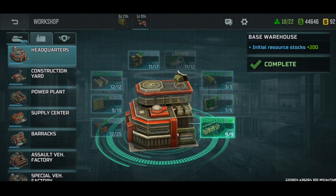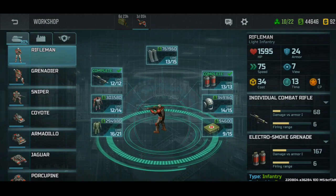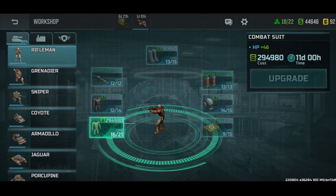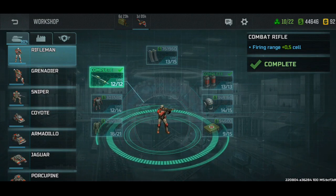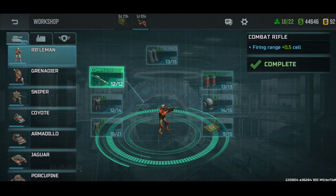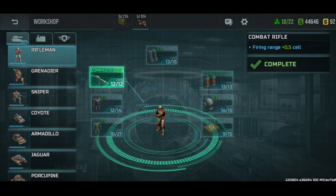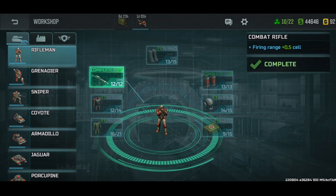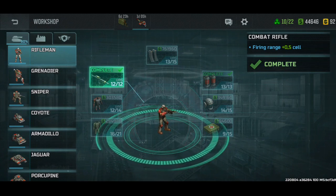So this will tactically increase your chances of survival by quite a bit. Now for units, after you upgrade your HP, I would say upgrade your weapon. For the rifleman it would be the gun. The reason to upgrade the weapon and not armor, for example, is because the weapon will increase the range - range is very very important. If you can shoot down things before they even reach you, then you don't need armor. So that's why you should upgrade the weapons first.